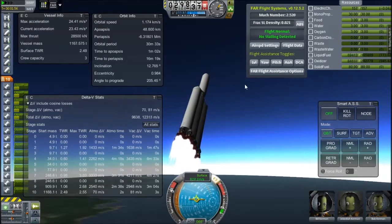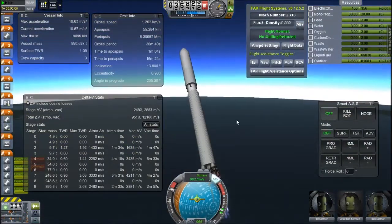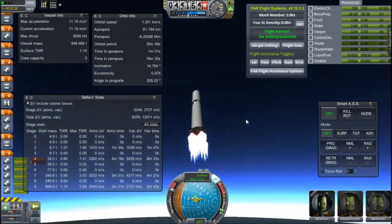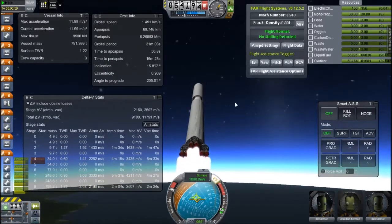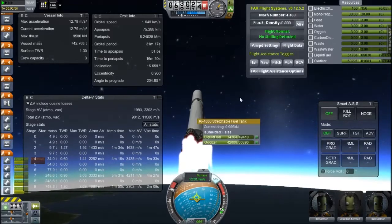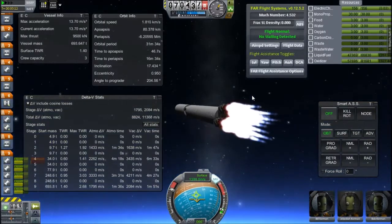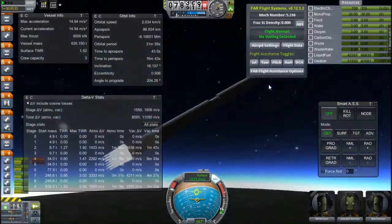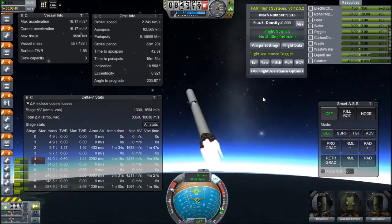These are five-meter tanks, so you see the aerodynamic nose cones are made of procedural fairings which just broke apart — I wanted to see how cool that looked. Now we've ditched them and we have about 2800 delta-V in this main stage to push us up to enough orbital velocity, because the top stage only has about 4200 delta-V. It's about a 30-tonne payload to orbit, so I packed more into the boosters, and that was good.